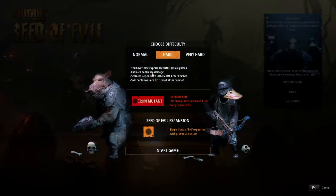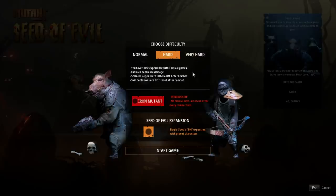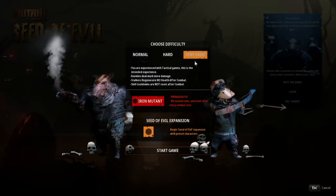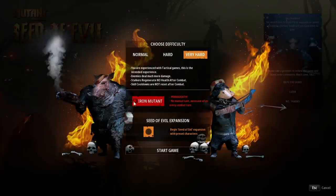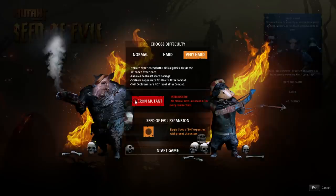When you first fire up the game, the difficulty choices are Normal, Hard, or Very Hard, plus an optional toggle called Iron Mutant. Iron Mutant is your standard Ironman mode — your save gets deleted if you die and there's only one save file. You can toggle that with any of the other difficulties. Even Very Hard isn't particularly difficult as long as you know what you're doing, since difficulty really revolves around knowing where to find weapons, which mutations to use, and how to approach combat the way the developers intended.